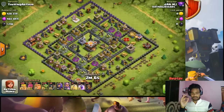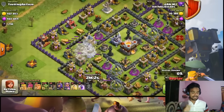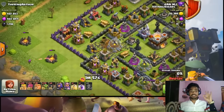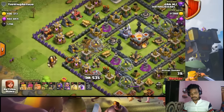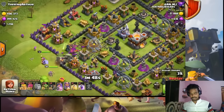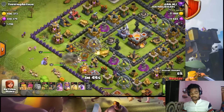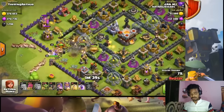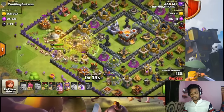We got another base and you can see we have got my earthquake. We have filled the base — great! 3% — we have got a chance. We have got bombers, king, queen, grand warden. We have got a barbarian in our pocket, a little bit clearing.